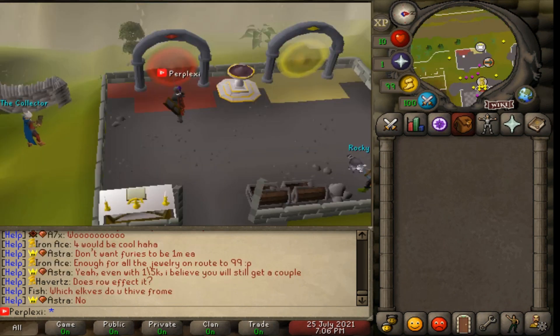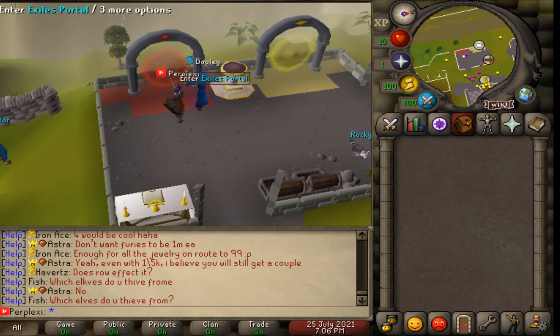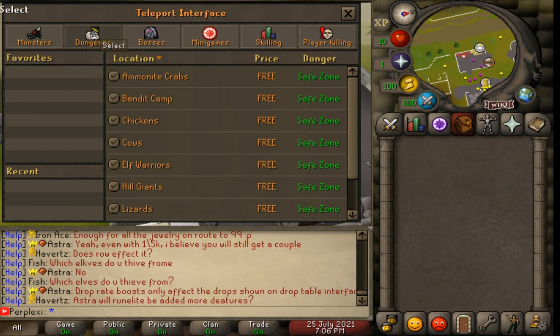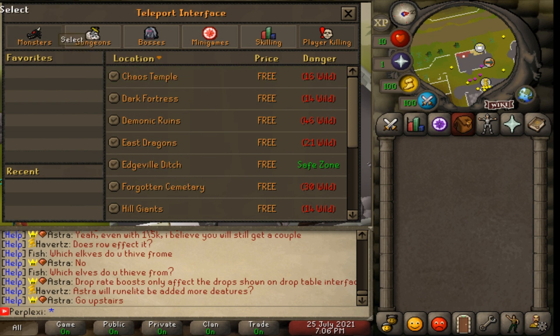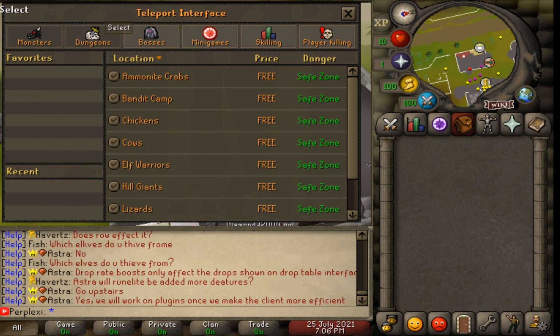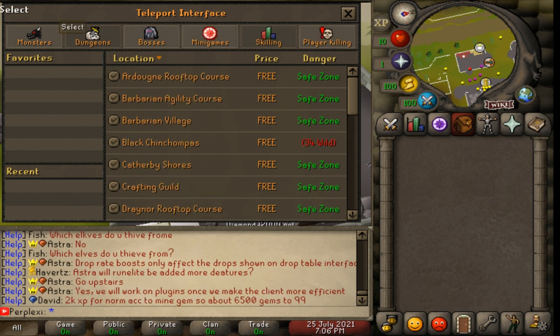When you come to the home area, go to the left and you'll see the Exile portal. Click enter and you'll have all your teleports. Most areas are safe zones - the player-killing zones are the wilderness zones, so be prepared to possibly get killed there. Revenants are usually the best for loot but risky. You've got monsters, dungeons, bosses, mini-games, skilling, and player killing.